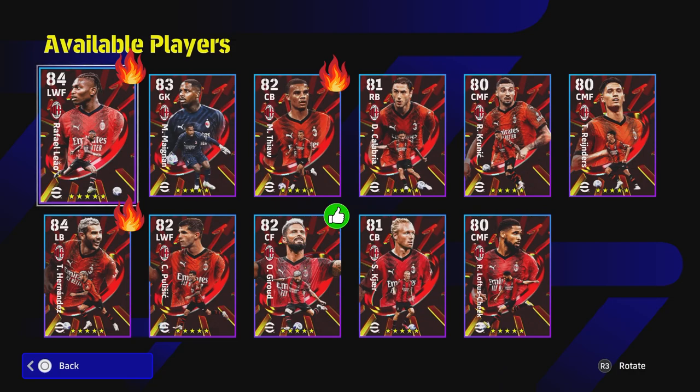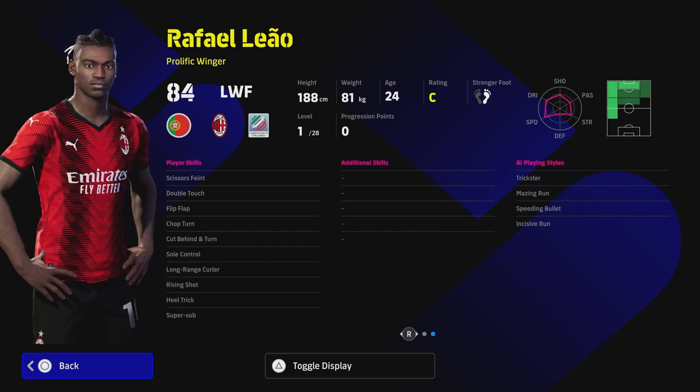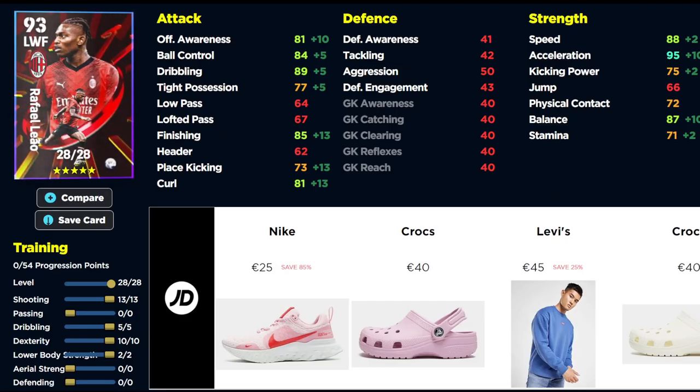Rafael Leão is probably the big one here. His form is inconsistent and he's got low tight possession, which is a bit of a killer on this card compared to previous editions, but this Leão is a monster. Super Sub is game-changing for him — you can bring him on nearly at 100 overall, a player that's just rapid, can run and gun and score you lots of goals. I would play him through the center: the build is 13 into shooting, 10 into dexterity, 5 into dribbling, 2 into lower body.